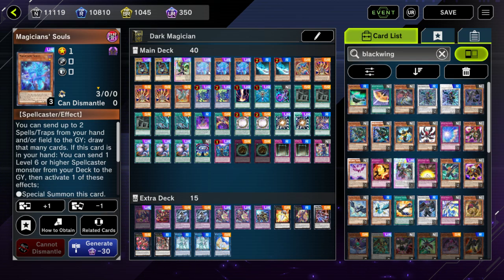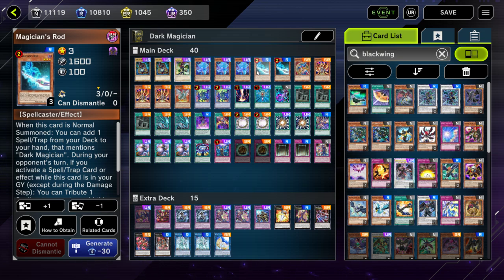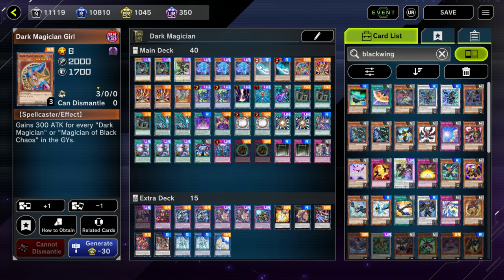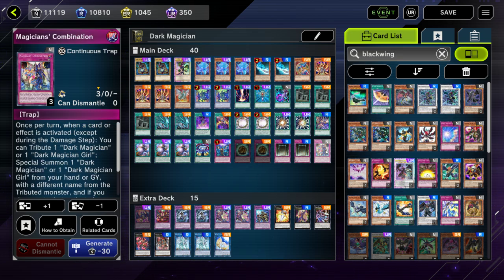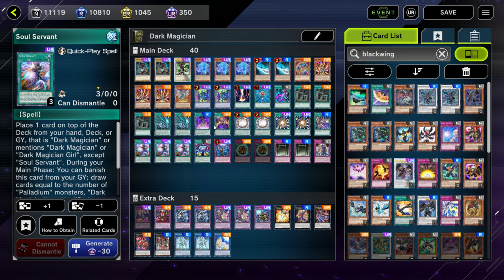Three Magician's Souls — this is pretty standard. Your Rod has been limited to two, which you normally would play three of, but the two doesn't really hurt because you only need to ever see one. Once you get that one in rotation, as long as it isn't banished — which it shouldn't be since opponents won't be playing Evenly Matched or Called by the Grave — that's all you need. One DMG enables some of the cards you're adding in place of cards that are no longer legal, like floodgates. So I'm opting to play Bond Between Teacher and Student, Dark Burning Magic, and Magician's Combination.